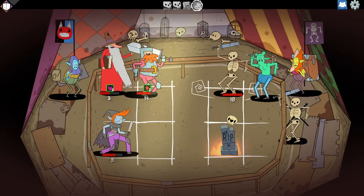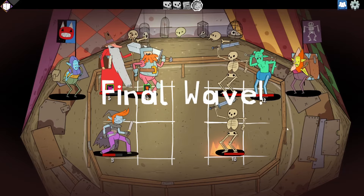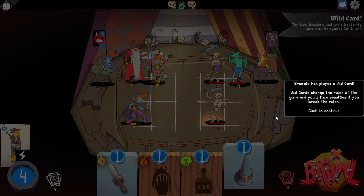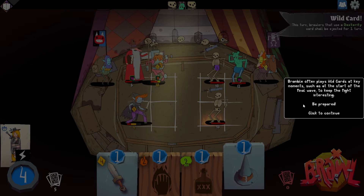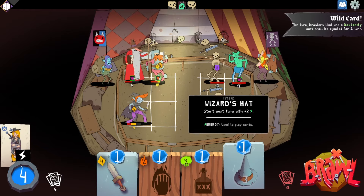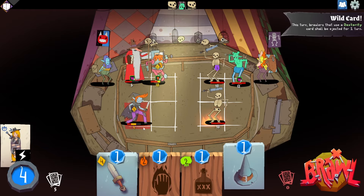Oh, I thought we were done. No — you could see them on the side there. Yeah, I thought they were just friends. This turn, brawlers that use dexterity shall be ejected for one turn. Well, that was rude. That just means don't use that bottle of hooch.